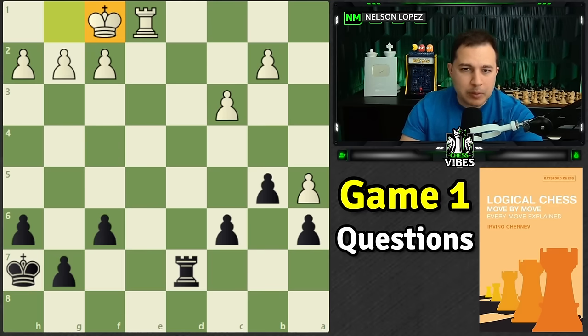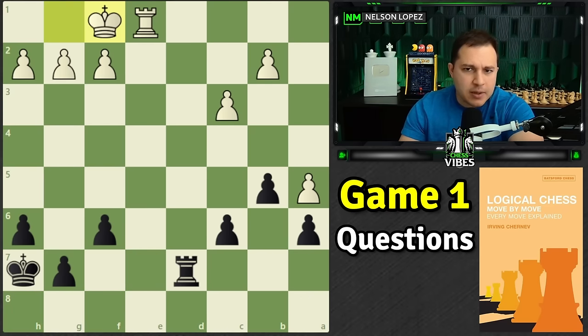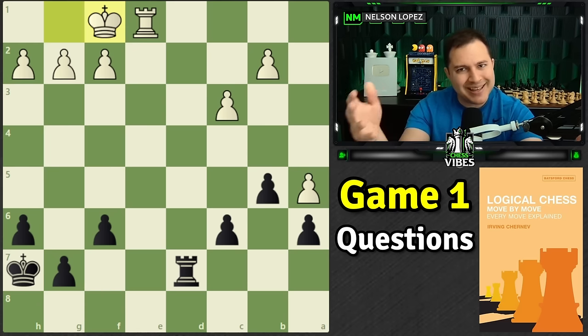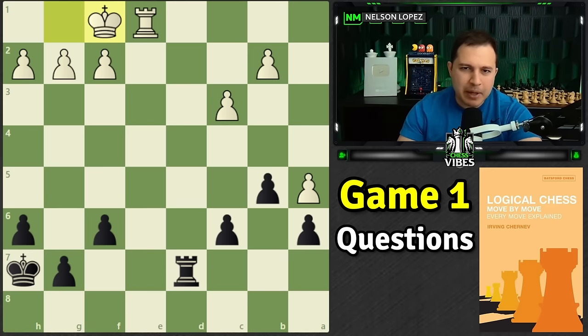Another way to handle this is by playing king to f1. Again, at the end of the game I would play this, but early in the game I would not try to move my king over to f1 — it doesn't make as much sense. At the end of the game it makes a lot of sense because now you can bring the king out and start moving around. So just keep that in mind — hopefully that answers the question.